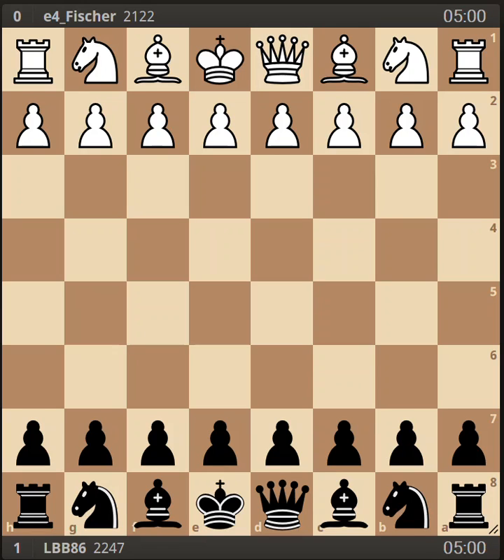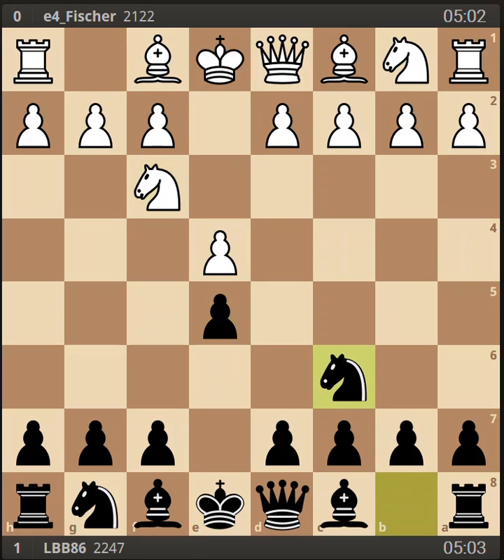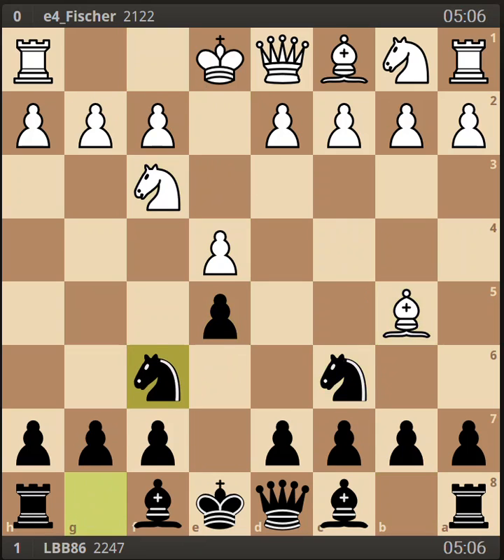Hi everyone. My repertoire against the anti-Berlin has been doing well lately. I was black in this Rapid game. We played the Ruy Lopez and knight f6 is the Berlin defense. A common move is to castle — that's the main line — but some players play d3 to support the e4 pawn, and that's known as the anti-Berlin.